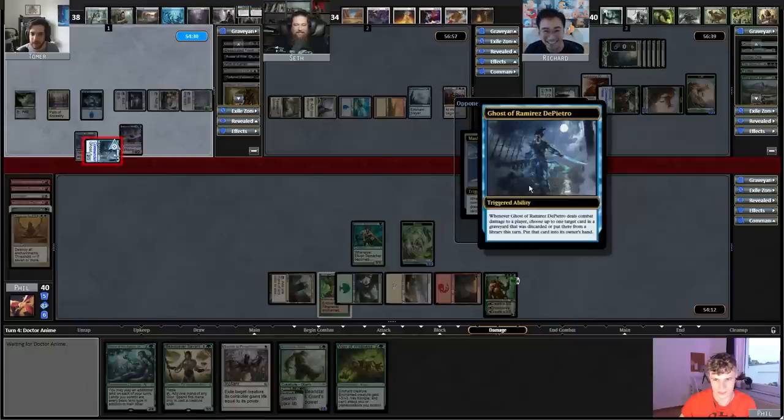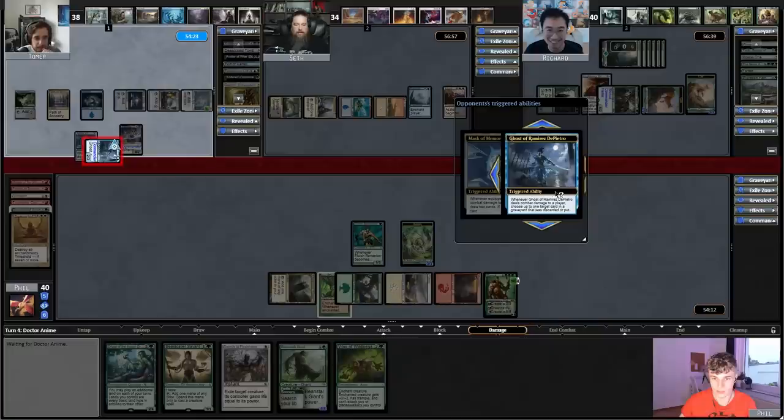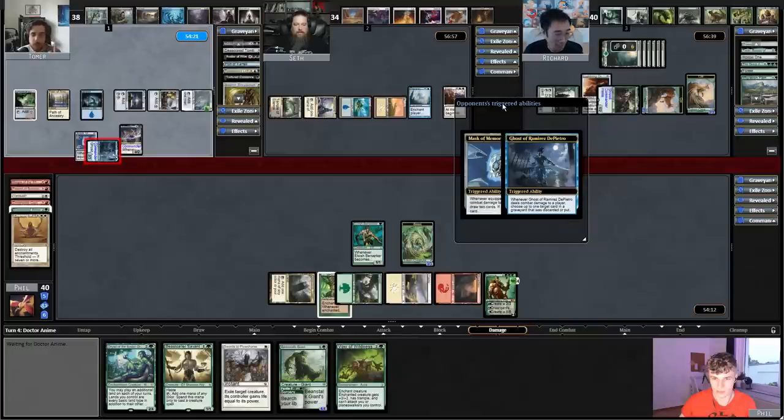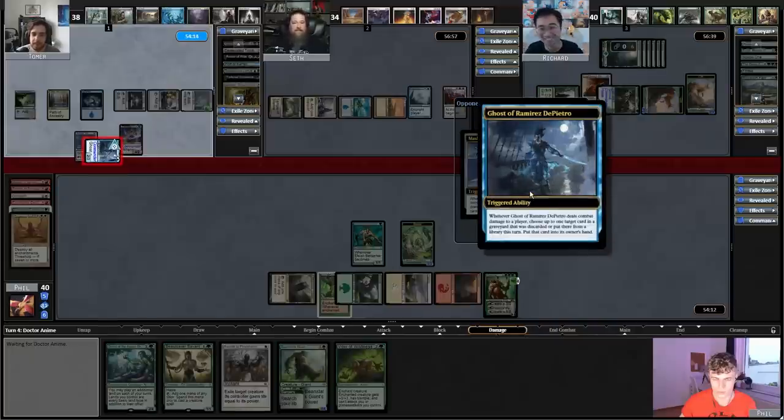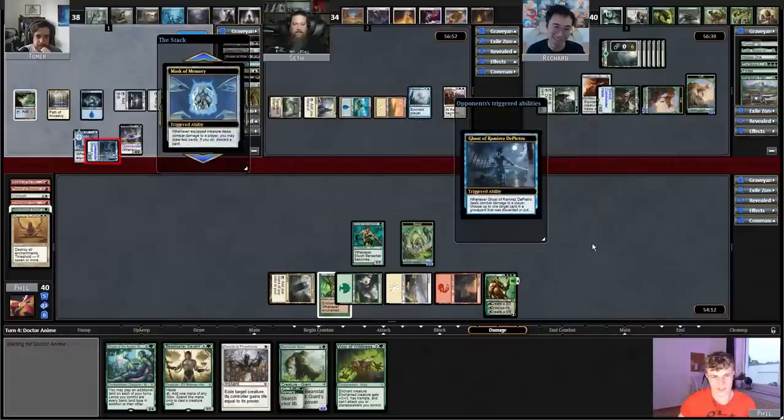I can't stack these — when I'm resolving Ghost Ramirez, I don't have anything to discard yet. So it actually just doesn't work, and Mask of Memory has to resolve first or else I haven't discarded anything yet. Ramirez doesn't have a target yet, so it just doesn't work. That's not even a bug — it just doesn't work. That's not a combo nor synergy. Wait, we're way off — it's the opposite actually. Well, it really reads like it should work though.